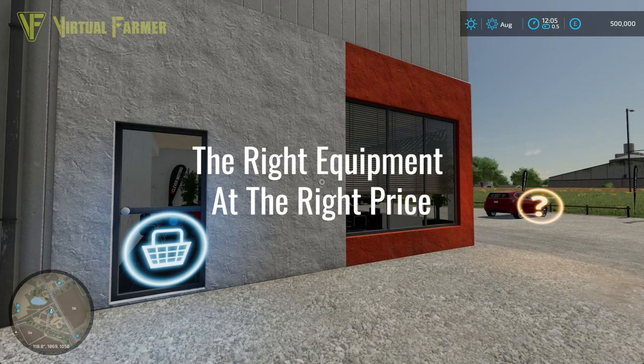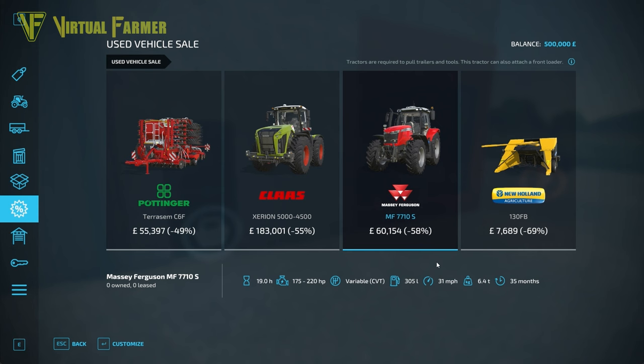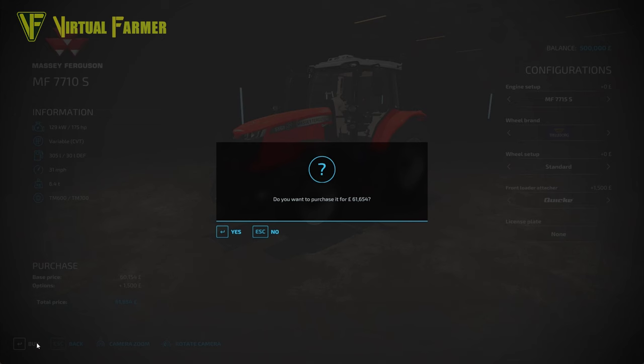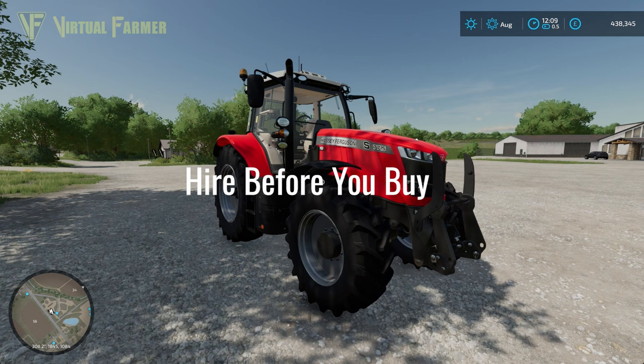When starting a new farm the most important thing you'll need is a tractor to be its workhorse, but you want to get the most horsepower for the least money. Bargains can be found in the used vehicle sales, and don't worry if the tractor you want isn't there — just reset the save until it is. Here we're lucky: we've got a Massey Ferguson MF 7710S for 60,000 with 19 hours on it. We grab this and have only spent 61,000. I like to keep an eye on the used vehicle sales as I play through, because this is the best place to find equipment at the best prices.